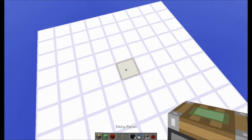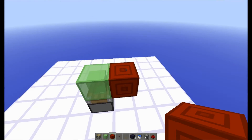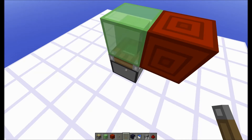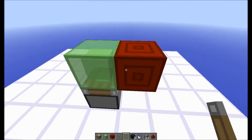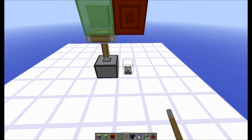First things first, you're going to want to place a Sticky Piston with a Slime Block and a Block of Redstone. And how this is going to work is, when you update it, the Redstone Block is going to diagonally power this piston, which pushes it up and creates a little circuit. So here it goes, and I'm going to turn it off because it's loud.